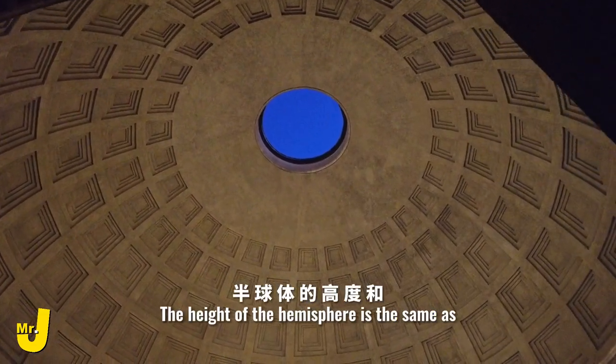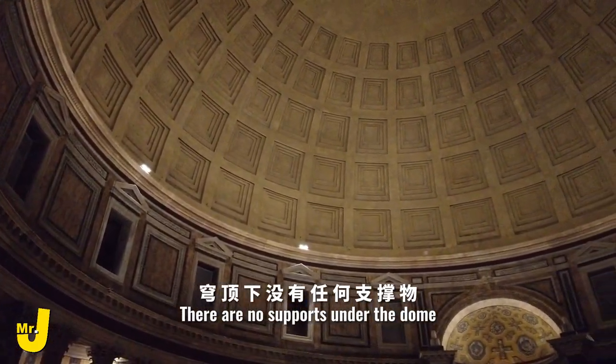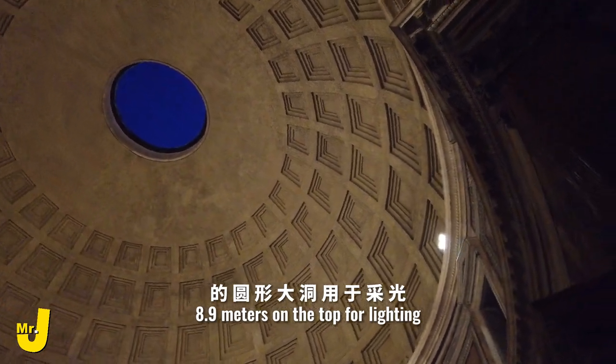The height of the hemisphere is the same as the diameter of the inner circle, which is 43 meters. There are no supports under the dome, and a large circular hole with a diameter of 8.9 meters sits at the top for lighting.